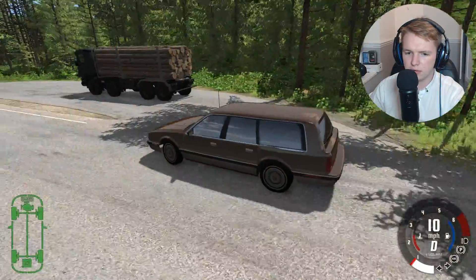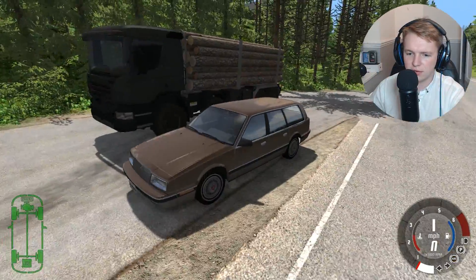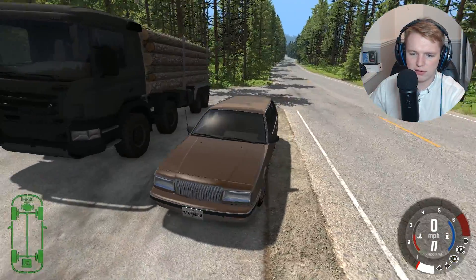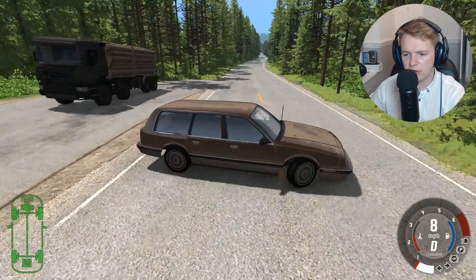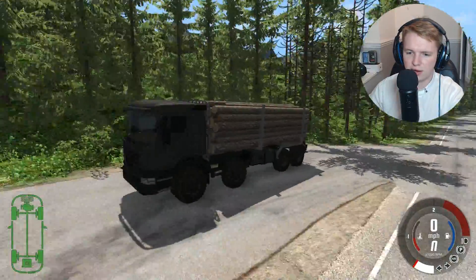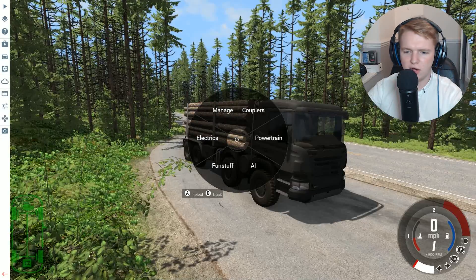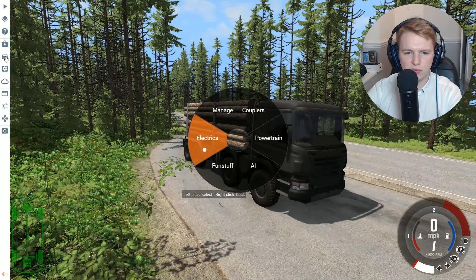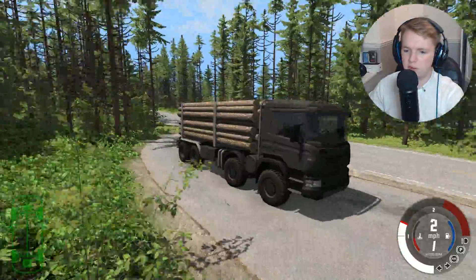And then you've got this - this is a straight up freaking lorry. It looks like a Scania, if I'm correct. And we're obviously going to set this up for a crash later on. But first, let's just hop in the Scania. I can't actually remember the actual name of it, and I can't remember who made it - but that's what links in the description are for. It's called the 8x8 utility truck, and there is a range of designs. I picked the log one because I figured it suited the environment.